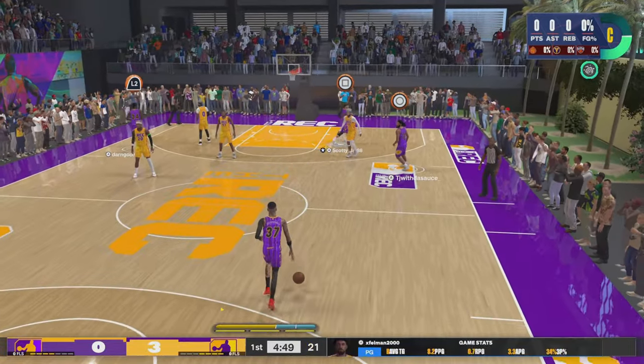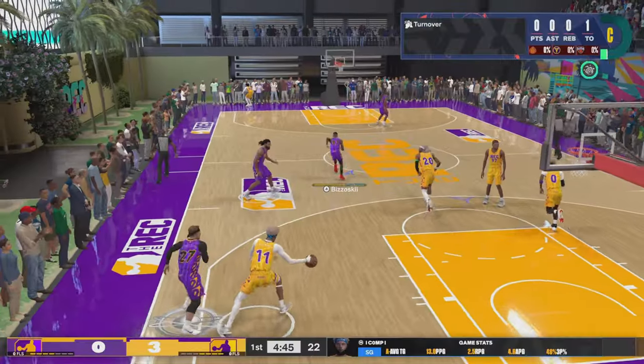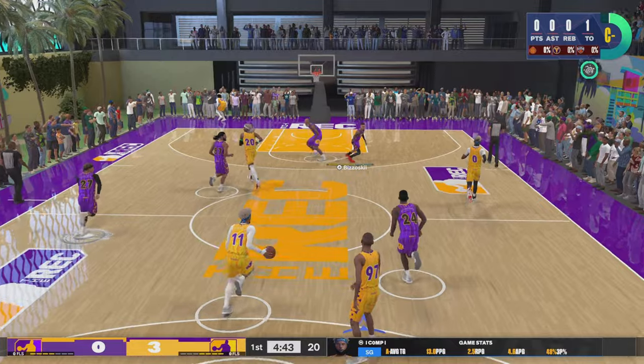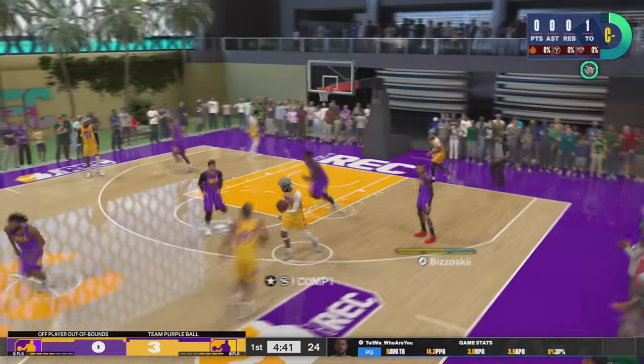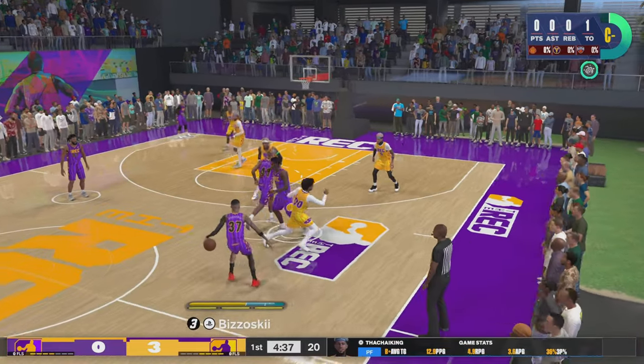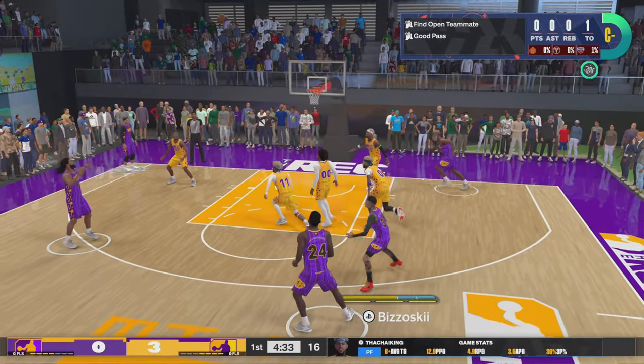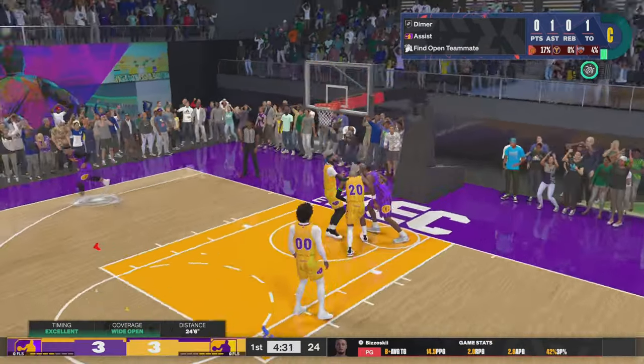First possession at PG in the rec with randoms in four years — what's the first thing I do? Throw a turnover. That's quite unfortunate. But after that turnover, next possession, I'm looking at the court, I see dude dropping down, so I zip a pass straight to him.